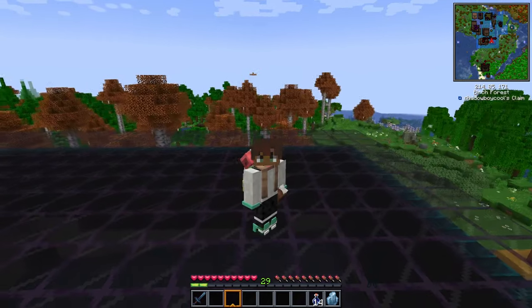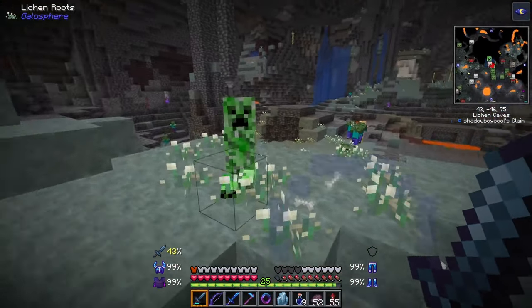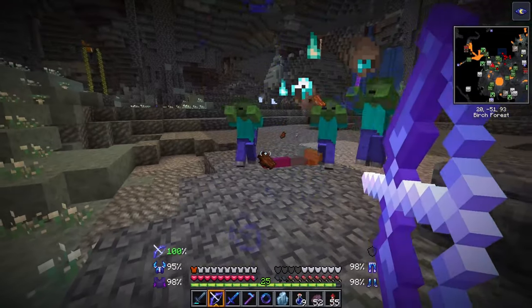Here's a few things that the Soul weapons are capable of — from applying poison when your crystal is full of bee souls, to explosions on impact from creeper souls.